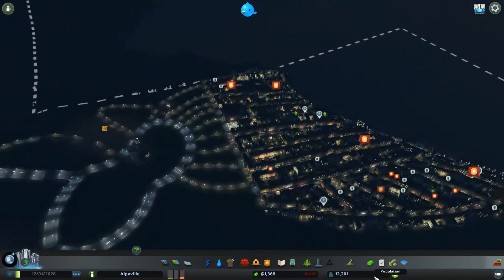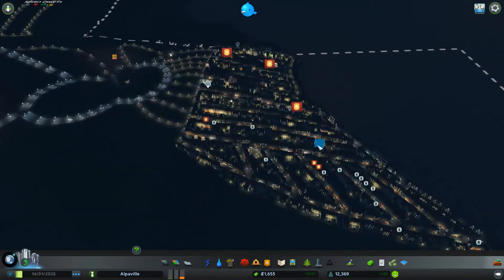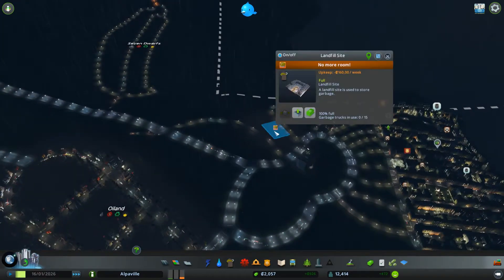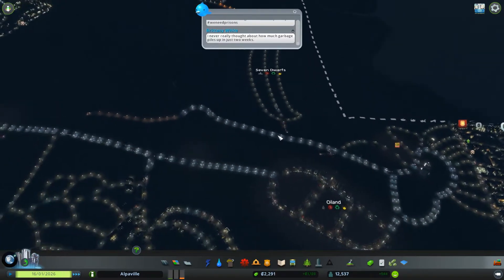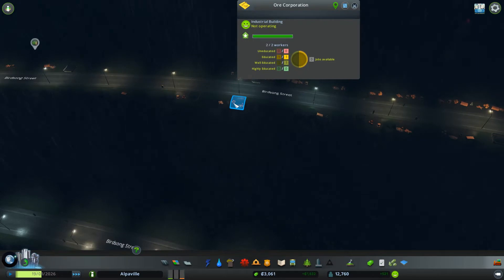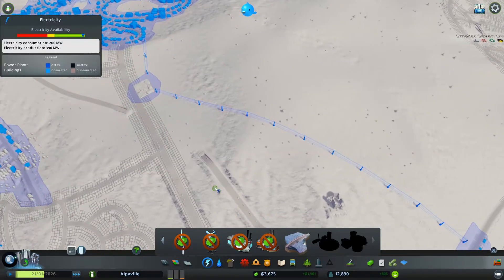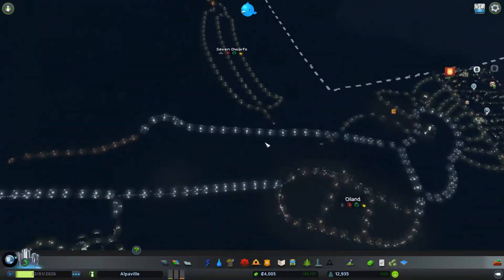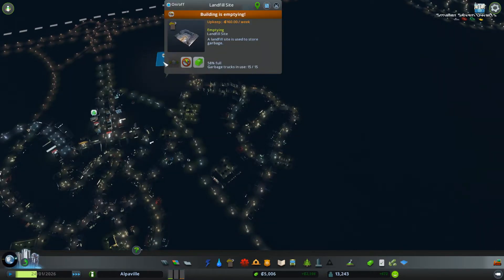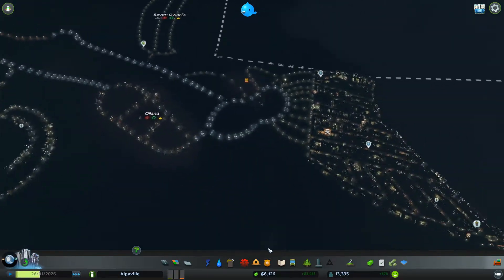Look how many people we lost - like, crusader kings style. The crime rate is going down apparently. Crime rate goes up if there's no electricity. Landfill sites are full over there, that's not good. Seven dwarfs, how are you doing? We have some ore corporations building - nothing major but some. Our electricity production is actually incredibly good, and garbage collection is super good - we're well over capacity.